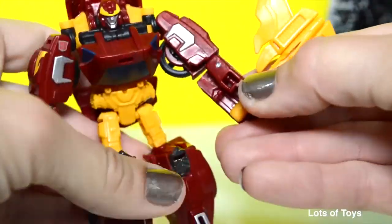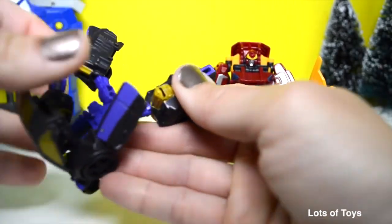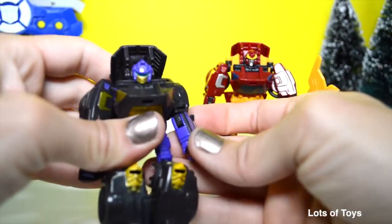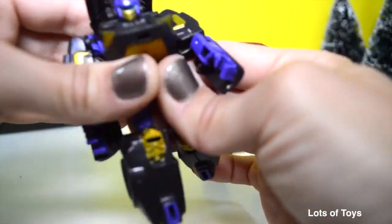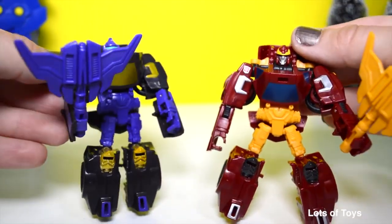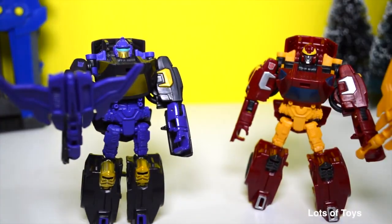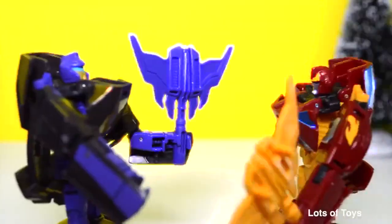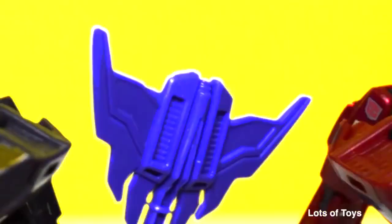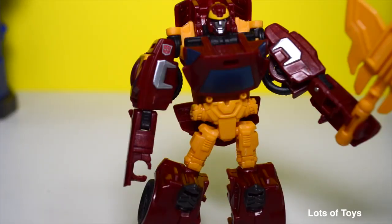He even has the same scepter as Blackjack but in a different color. I guess Blackjack has found its match in Rotimus — they should pretty much convert the same way; that's my guess. And that's not a hard conversion process. Here they both are and they're definitely very similar. They have the same type of scepter, so when they face each other they're actually equals. Let me go ahead and show you how to transform Rotimus into a car.